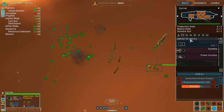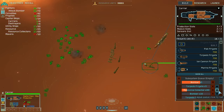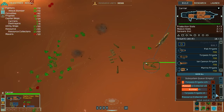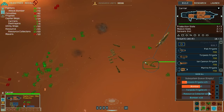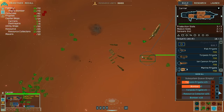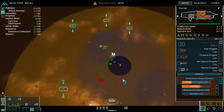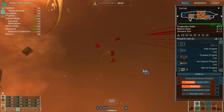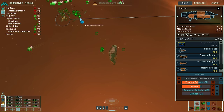We're going to need torpedo frigates. Resource collector complete, construction underway. What did I do here? Very awkward UI. All I wanted to do was make torpedo frigates. We have a lot of bombers. Where are all the movers I had before? Strike group prepare for assault.